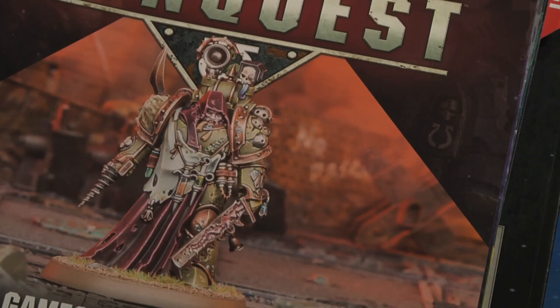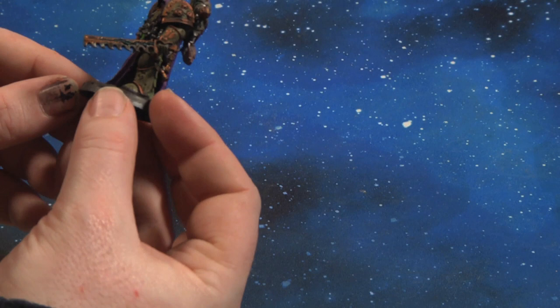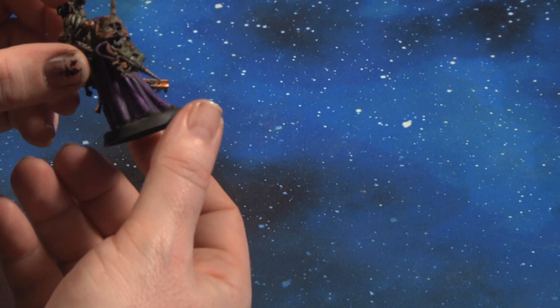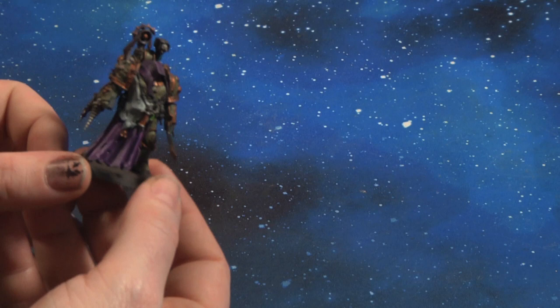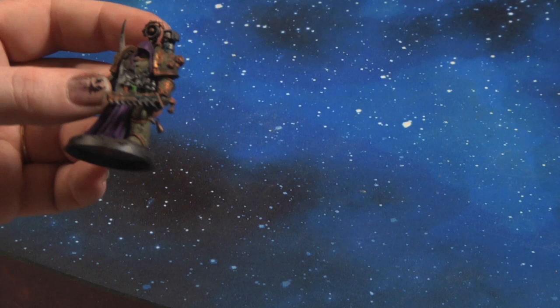Issue 38 comes with the Death Guard Plague Surgeon — a really cool model to paint because he's quite sinister. His scalpel is a big chainsword; he has a drill for taking out gene seeds or replacing organs; he's a hooded figure with lots of detail including a severed head on the back. One of the more fun miniatures to paint — quite an ominous, horrific figure that sums up the Death Guard nicely. Issue 38 is one worth looking out for.